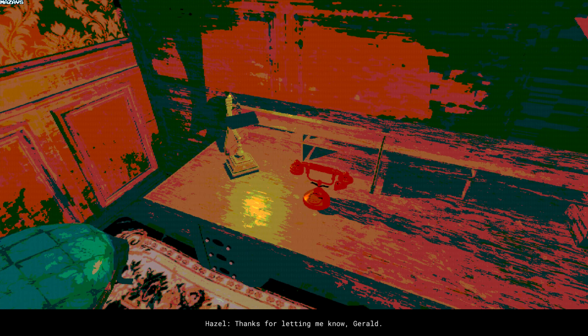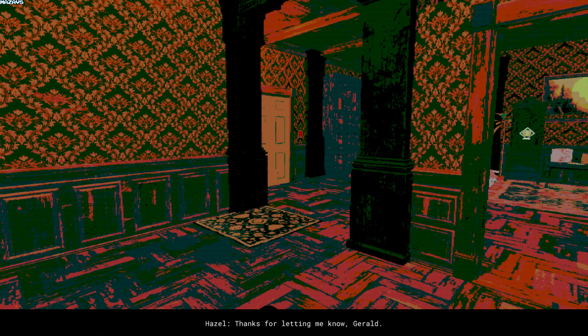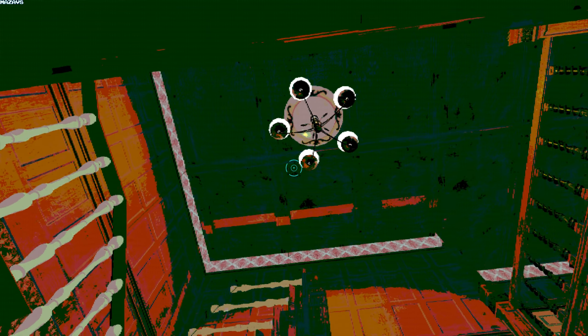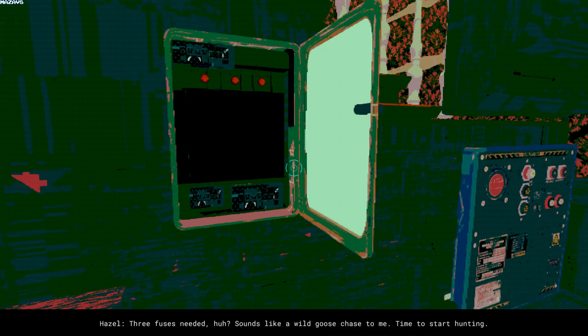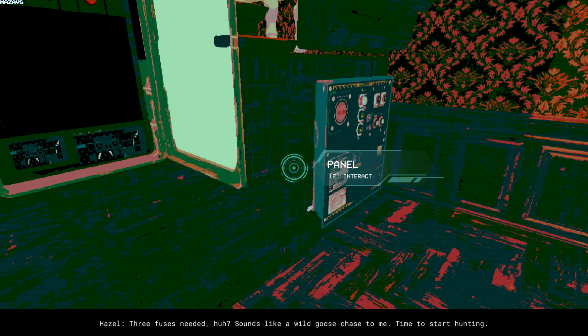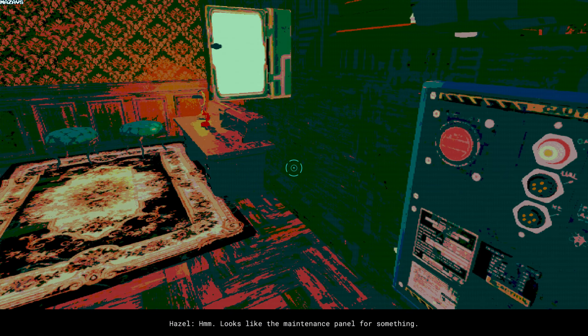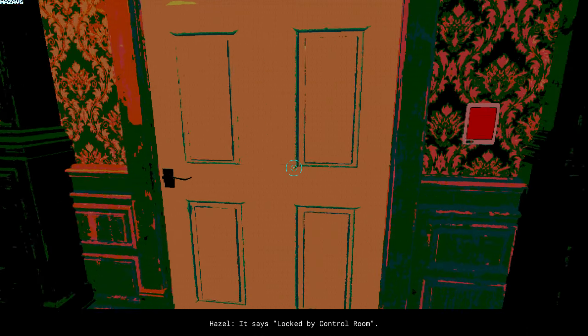Hannah's bedroom is upstairs, but be careful with the staircase. Thanks for letting me know, Gerald. But why aren't you here in person to help me with the search? Three fuses needed — sounds like a wild goose chase to me. It's time to start hunting! Looks like the maintenance panel for something. It says locked by control room.